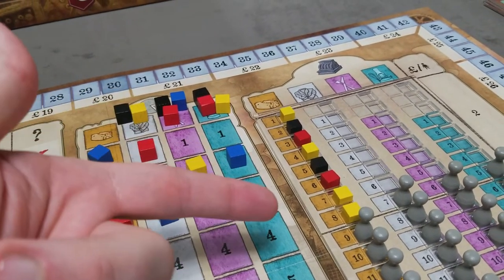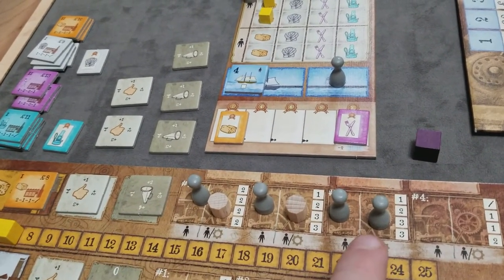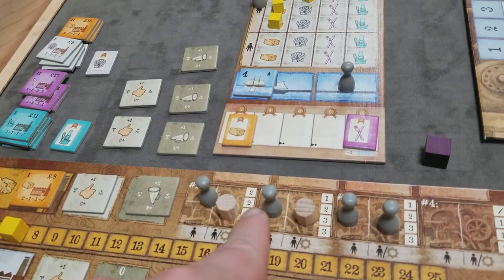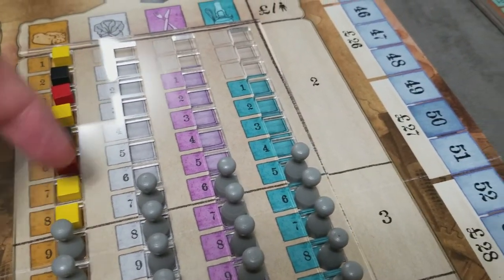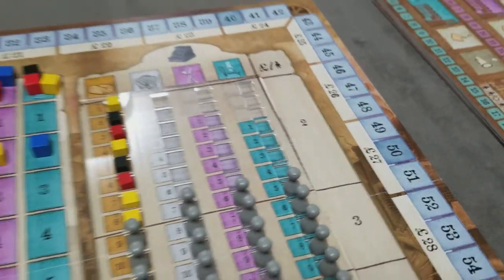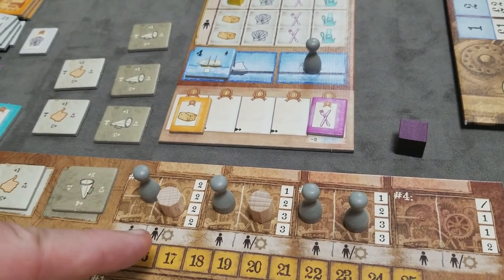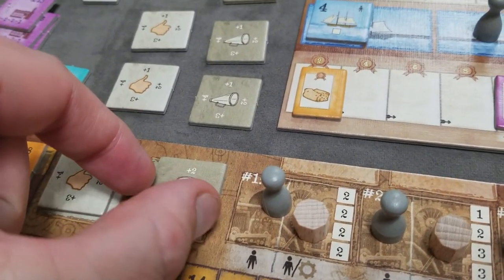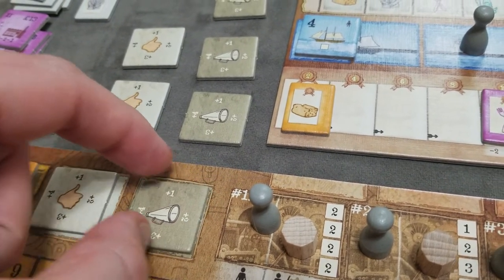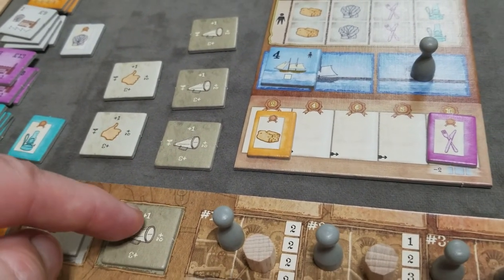Once all players have received their revenues and you've awarded share bonuses, all players must pay for all workers and machines in their factories for all shifts. In this example with four workers, the lowest exposed price was here, so each worker costs 2 pounds each — a total of 8 pounds plus 1 for each machine, so 10 pounds total to the bank for this production cycle. After paying all factory expenses, any distribution that was used is reduced by one level — easy to forget. If it was already at one, simply discard the tile.